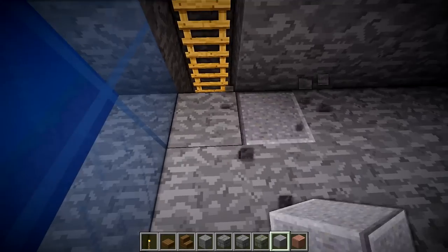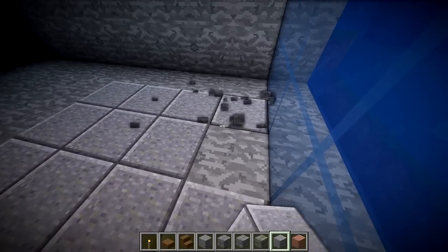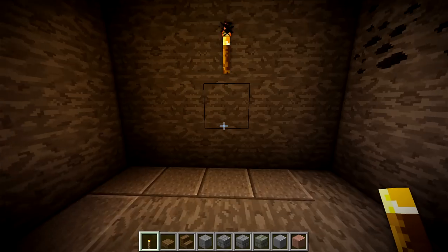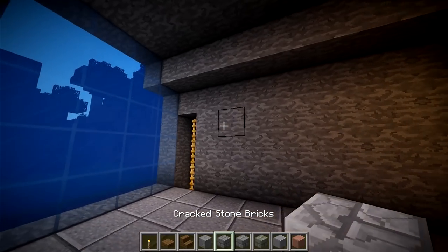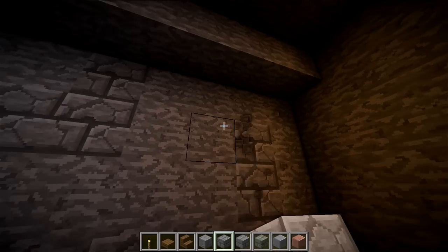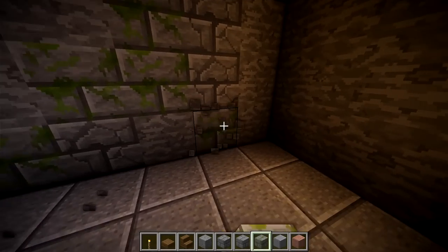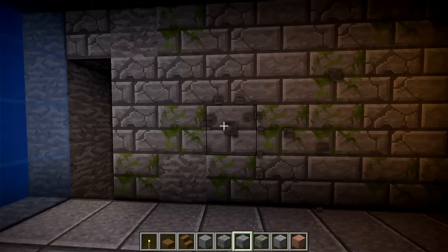For the floors in here, we're gonna have polished andesite — or whatever material you want to use, like oak wood. The ceiling is going to be spruce. The walls are going to be a mix of three blocks: randomly placed cracked stone bricks and mossy stone bricks. This is not something you need to do — it's really not necessary to the build. Aesthetically I think it looks the best, but at the same time it can be a bit hard in survival to get those blocks.